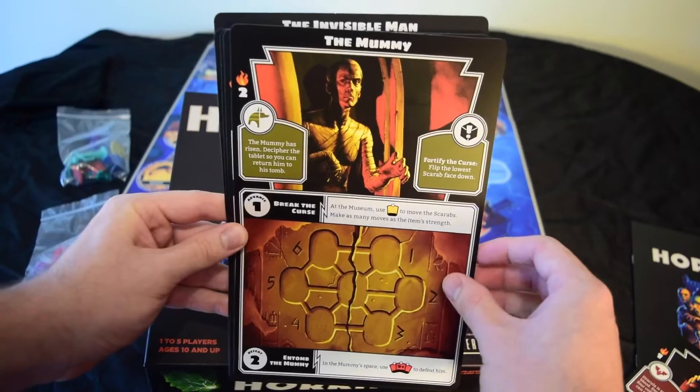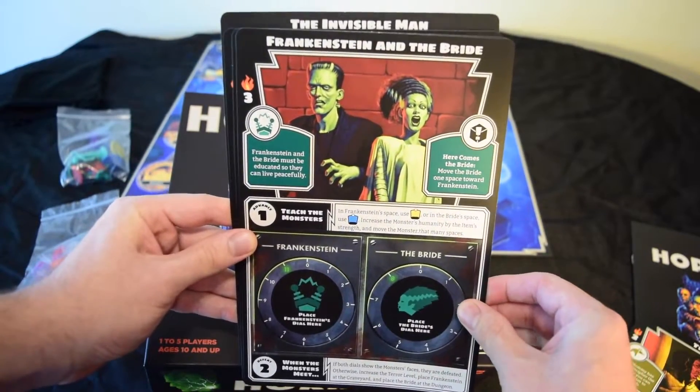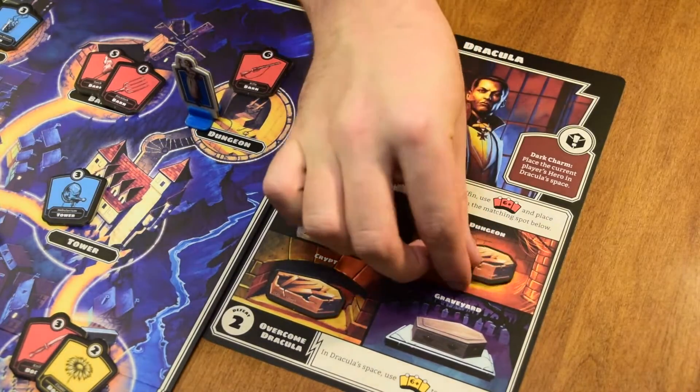The advancement tracks for defeating each of the monsters are fairly interesting and diverse. I love the theme of cracking the mummy's code and returning him to his tomb before any of the players get sent to their doom, or tracking down the crypt's locations for Dracula so that you can prevent his resurrection. However, after two or three playthroughs, it starts to feel like the same process: pick up items, deliver them to a location, and then super smack a monster into next Halloween.